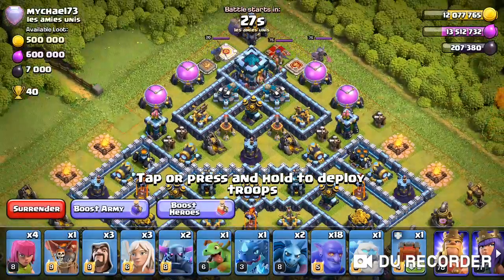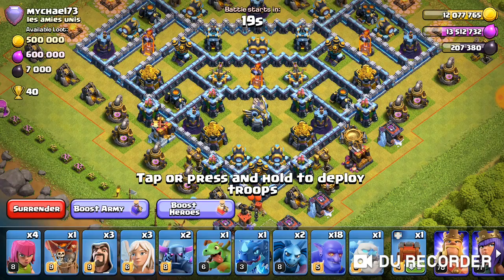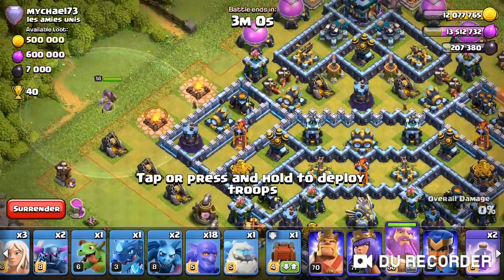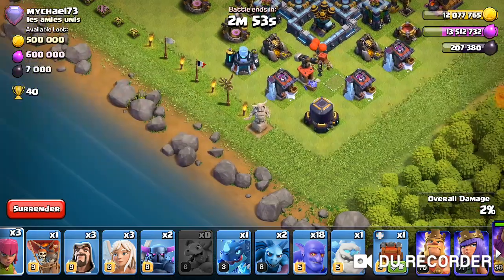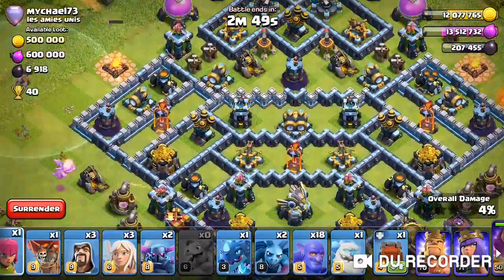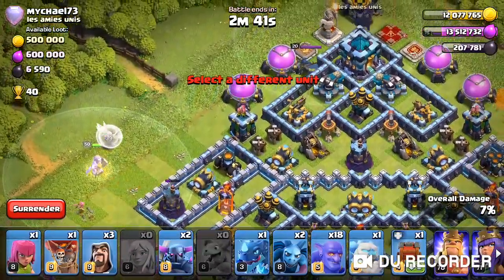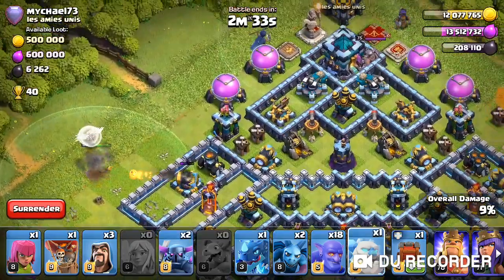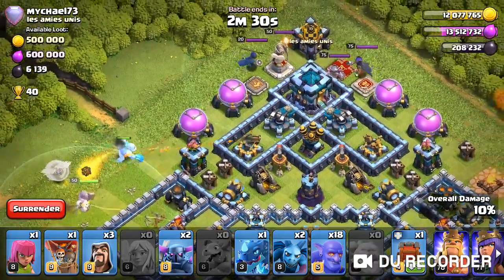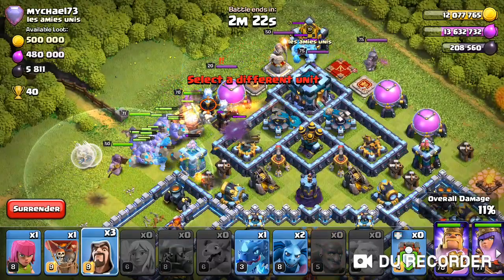Let's get into the first Legend League hit right now. This is a base I didn't want to see, but we'll see how we can do on it. I'm gonna drop the warden — I want him to take out this wizard tower. I'm gonna drop the e-drags so I have that funnel for now, and I've got some r-drags around the base. I'm gonna drop the three healers and pull the warden pretty early. I'll save the e-drag for now — pulling the warden now, and the warden ended up getting tanked, which is what I needed.